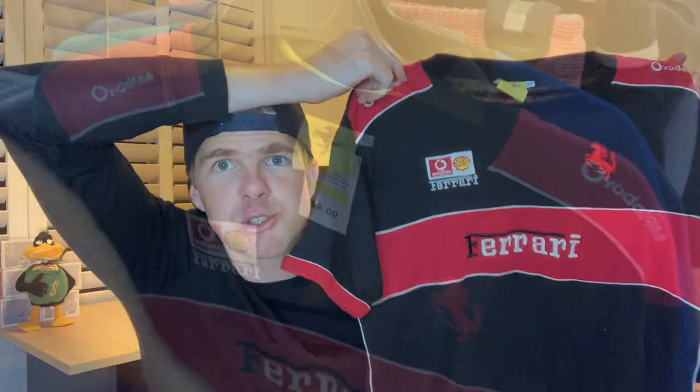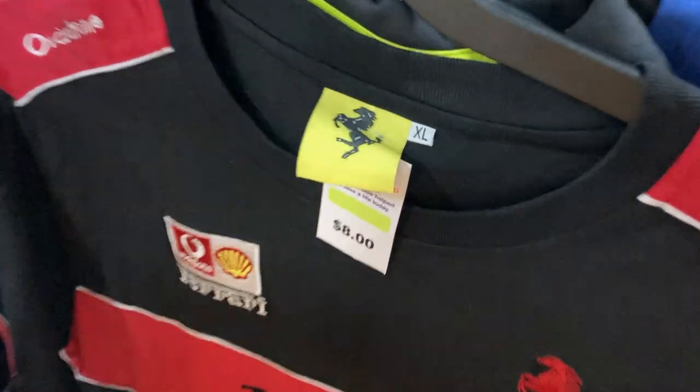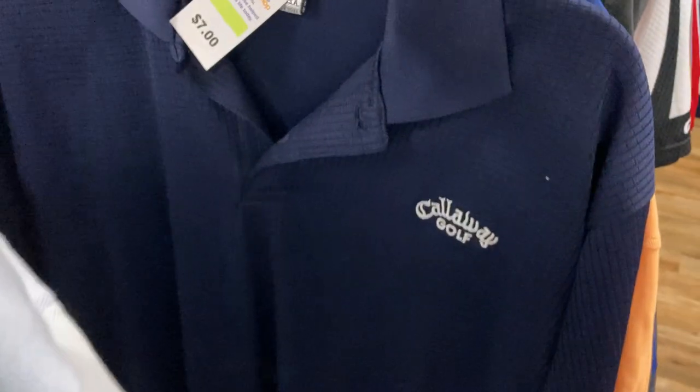I found a couple of really cool items in clothing. This Ferrari tee just had all the bells and whistles on it — every single bit of embroidery, even on the shoulder, with the Vodafone logo and the big Ferrari logo on the back too. I'm thinking about $50 to $60 for this guy — just perfect. I also found this Callaway Golf Polo. Anyone that plays golf will know that Callaway is the brand to get into. And as you can see by the material on this, that's just a really good quality polo. I'm thinking $30 to $35 for that one.